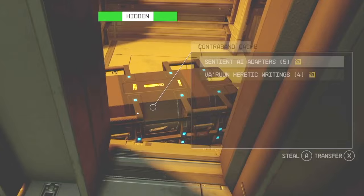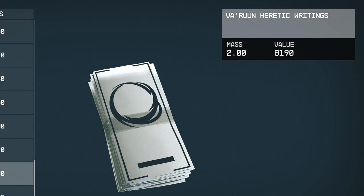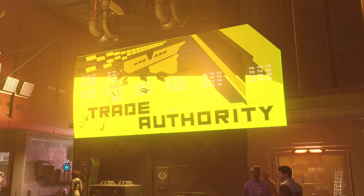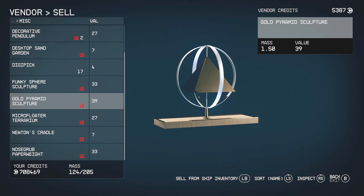Inside you're gonna find a briefcase and a contraband cache — they have the yellow icon so they're contraband. Grab this briefcase here and grab the contents of the cache. You get the black market antiquities, sentient AI adapters, and the maroon heretic writings — all contraband. Head down to the trade authority right outside.